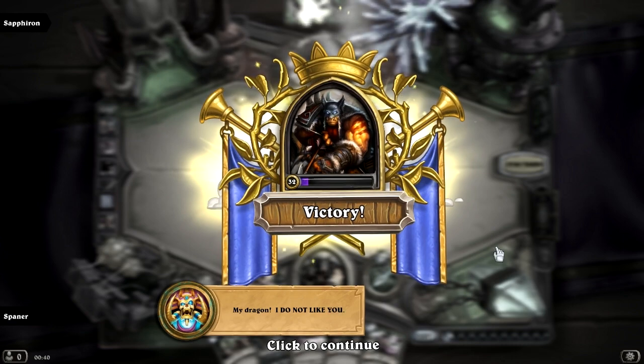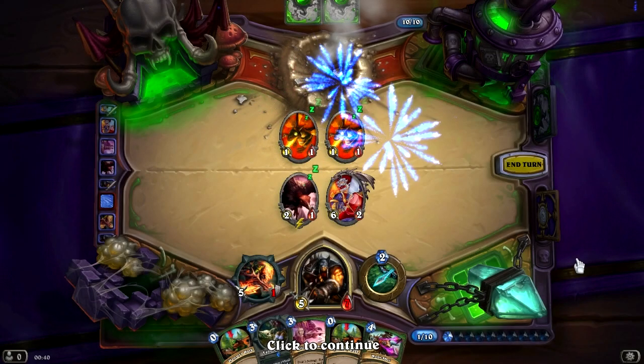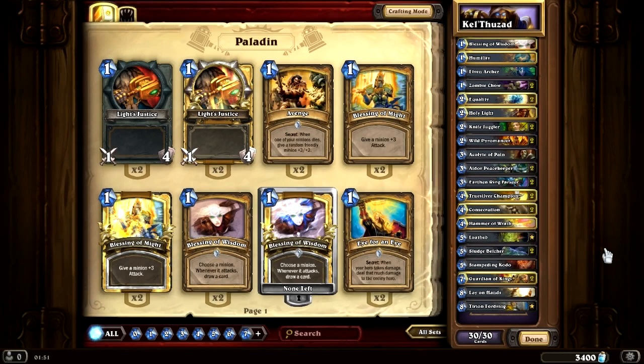Alright, so it's time for the main event. Let's look at the deck I used for Kel'Thuzad. For Kel'Thuzad I went with a Paladin deck, and I kind of forgot about the second phase — about his hero power, because it's a bit different from normal mode. In normal mode for 8 mana he can take control of one of your minions during that turn, but in heroic mode he takes control of them permanently. I kind of forgot about that, but luckily I managed to beat him.